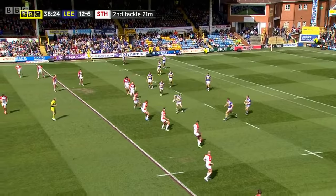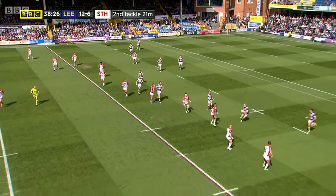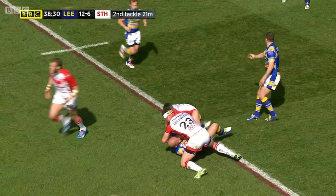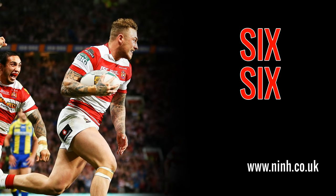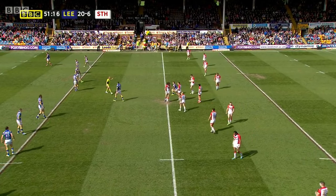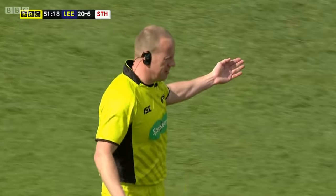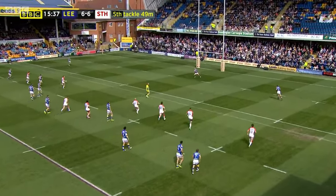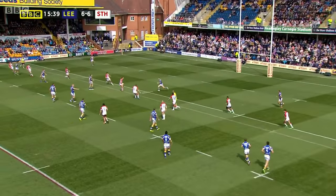The ball carrier is allowed to stand up and kick the ball back to a team mate to start the process all over again. You are allowed up to 6 tackles to score — 6 is the magic number. If your team is tackled a 6th time, your opponents gain possession of the ball from the spot of the tackle. Just like in American football, a team will usually kick the ball away after the 5th tackle to make it more difficult for the other team to score.